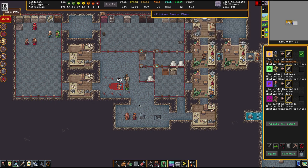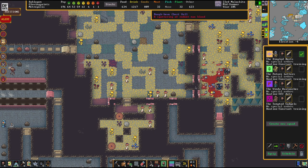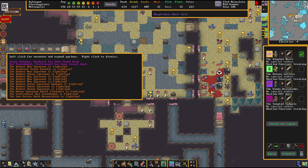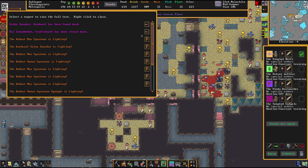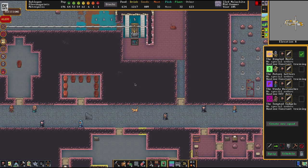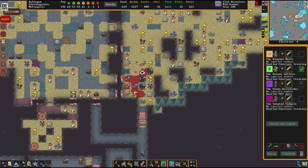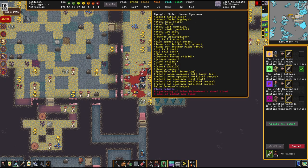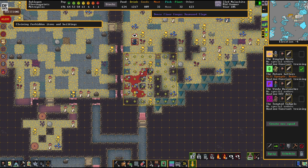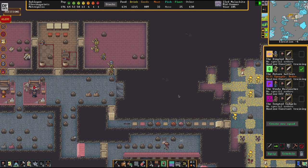We're sending dimpled bust after dimpled bust after that. The axe dwarf has been struck down — that's a tragedy. It's always sad to lose one of your folks, and in this fortress I lose way more dwarves to artifact melancholy than I should. That's mostly because I'm too busy explaining things the whole time, which puts a dent into my attention.